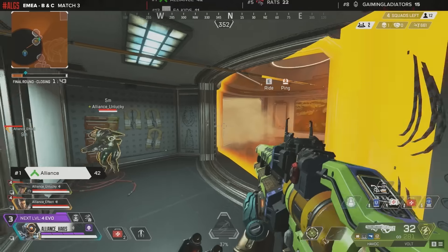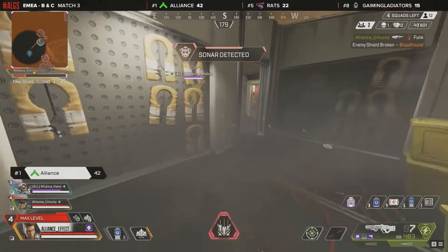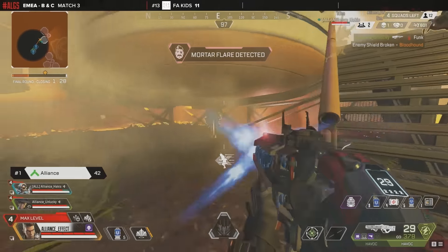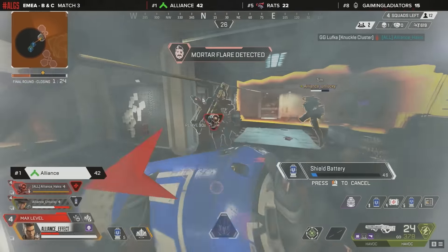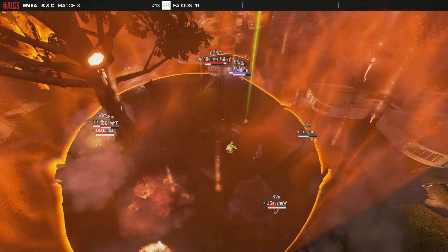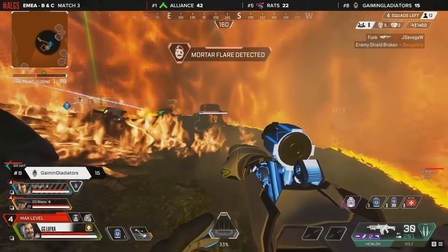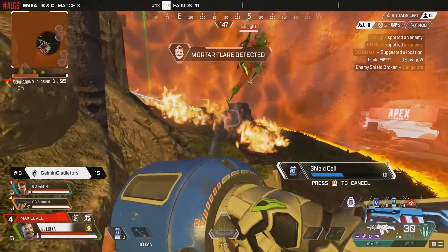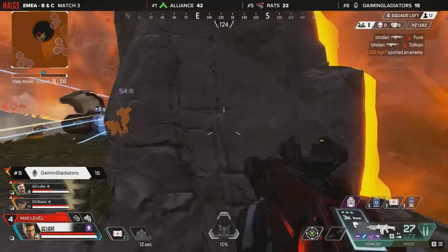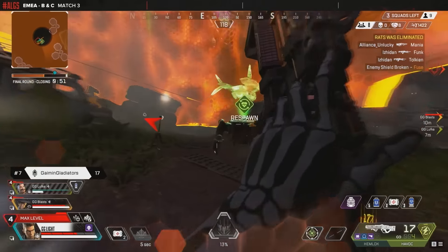Alliance break first and back up, but by doing so they've taken control of the stronger side of the building — there's only one exit point for Rats. Unlucky gets the first knock. Alliance seemed to be having fun, but there was calculation: holding that door locked them in the room. Alliance can control now, but Unlucky goes down. Hackers also falls. FA Kids are watching and destroying the remainder of Rats. Gaming Gladiators in a fantastic position on the west side, watching the commotion. They see the kill feed light up and make their push, taking the height.